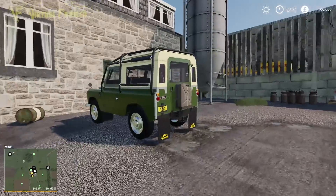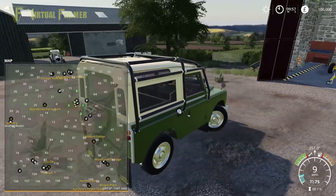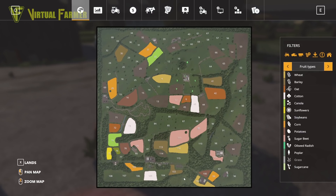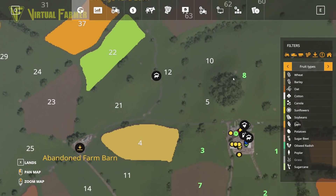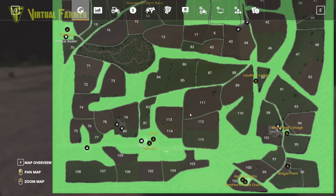Loving the variety of buildings in this yard. We're going to jump in the Landy and have a look at the map quickly before we start driving off. It's a really awesome PDA - a massive number of fields. I'm looking at what looks like 115 as our highest field number. All sort of small to medium fields, so you're not going to want massive equipment on here at all, and that is reflected in the roads as you'll see in a minute. This PDA can be quite hard to see exactly where the road is, but so many fields are packed into this map.